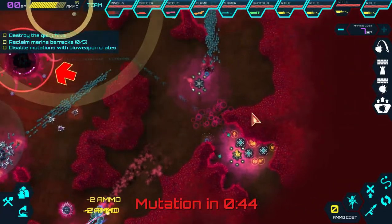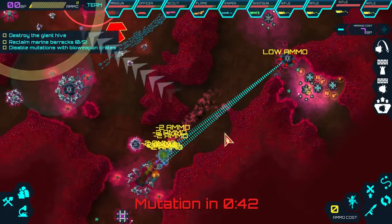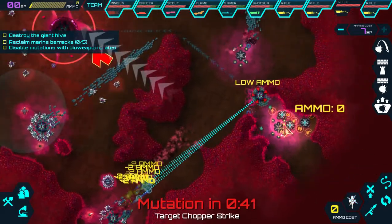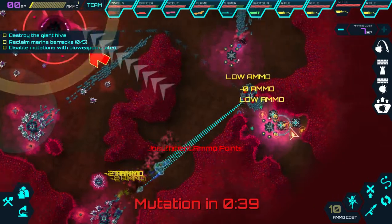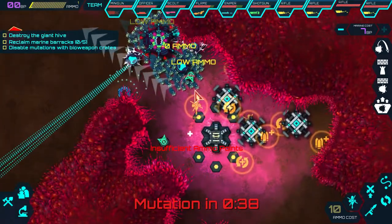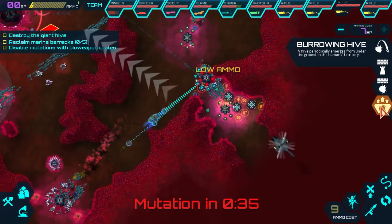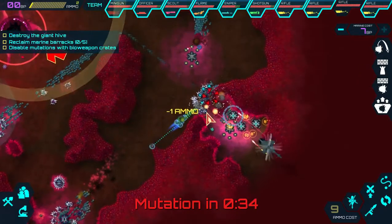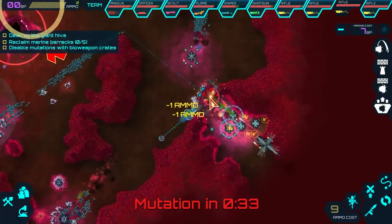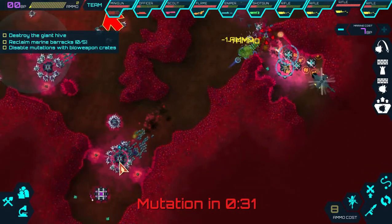I don't know what half these mutations do. I can see things bubbling around over here. We're going to have to go back and defend the base against this thing. Got two chopper strikes coming in - that's going to do a lot of damage. Got the life support as well, so hopefully we can destroy this thing and then go back to our attack on the hive.